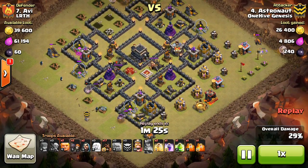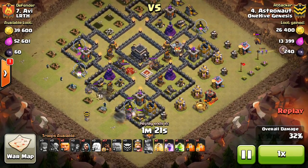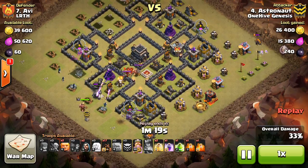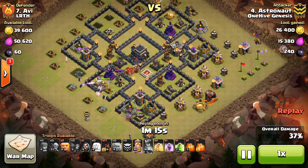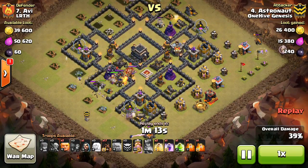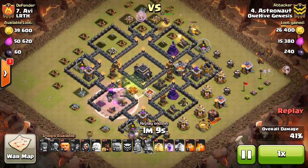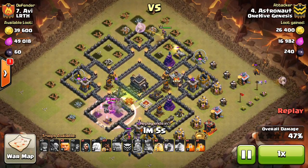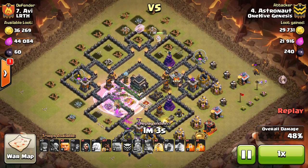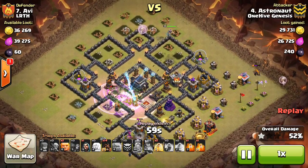Then right here he comes in with some Wall Breakers. He actually breaks into two different compartments, and then the King goes into the top one and uses the ability. He takes out both heroes plus a few defenses. Goes ahead and drops that Rage, which is going to give him a little boost before he goes down.